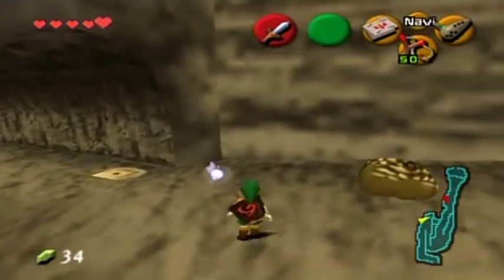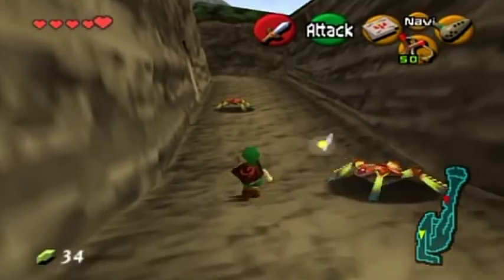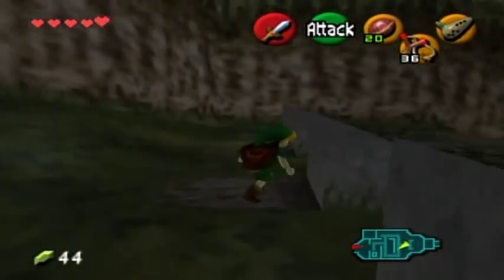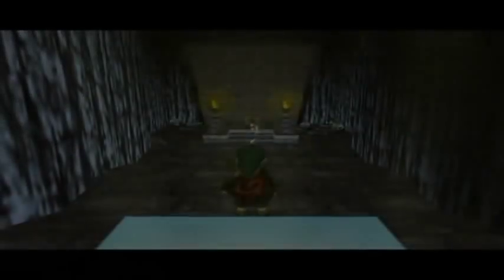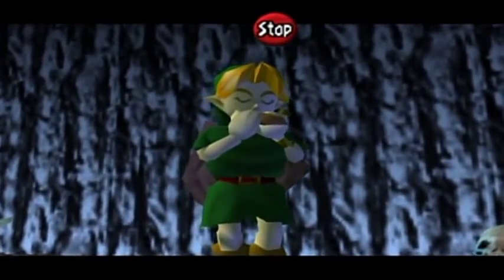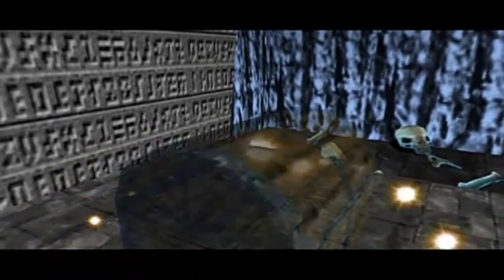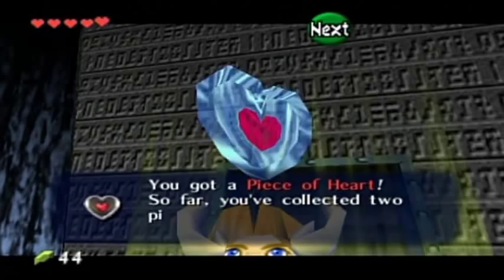Normally you'd have to get it with that bean hole there. Now remember I said in the last part I couldn't figure out how to get a heart piece in the graveyard - I looked it up. Back at the graveyard, I'll pull this back and fall down the hole. I played the Sun Song in here before but I don't know why it didn't work. Sorry for that pause - I had to check what footage I lost. Inside this treasure chest is the piece of heart. I knew there was something in here but forgot how to get it.